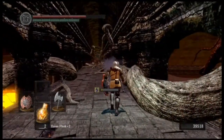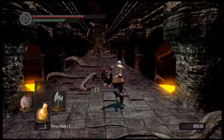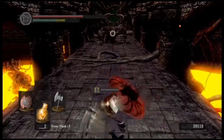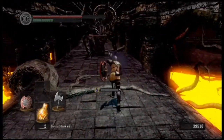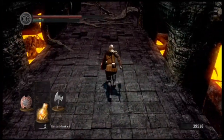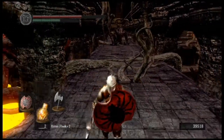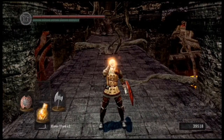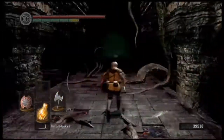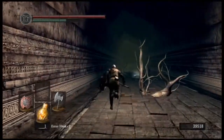Up ahead you see another one of the Titanite Demons. We killed one at one of the first blacksmiths - I believe it's the second one, at Andre - and we saw one in Anor Londo but I don't think we killed him. This one you really want to be aware of, primarily because he is actually a bit faster and does more damage than the other ones - he will one or two shot you if you're not careful. Also, the bridge you fight him on is just very narrow. So I just run past him, typically.